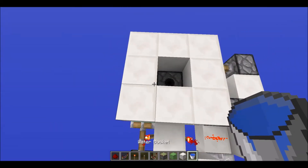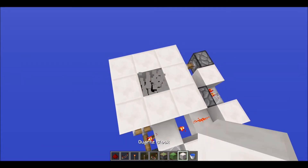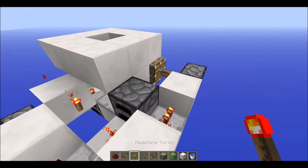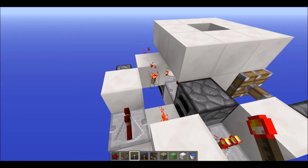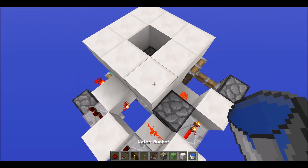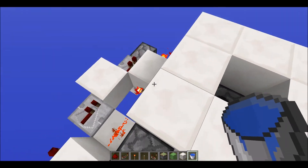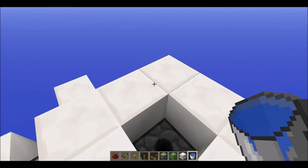That has to be exactly one empty bucket, otherwise it will not work. We haven't actually fixed the bug problem either, so that's why it didn't work. If that ever happens again, all you have to do is remove that torch and put it back again, and it should work.